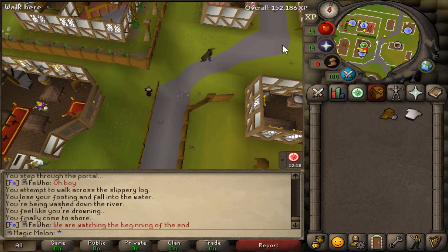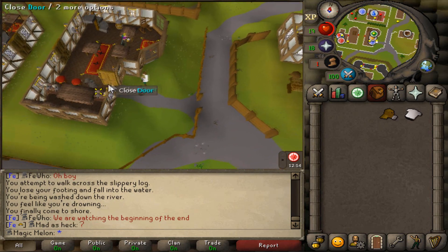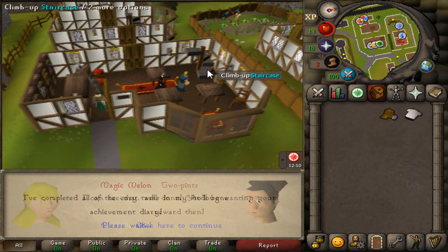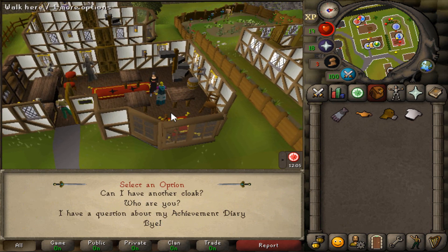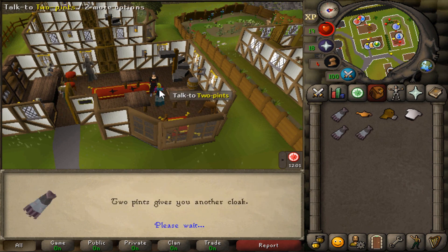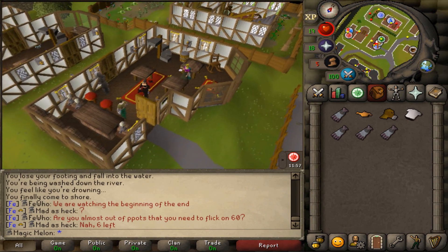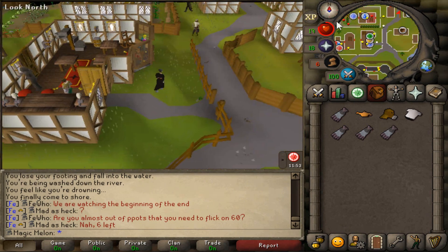We just completed Biohazard quest and it was quite fine. Didn't mess up anything, it went perfectly well. We got some Thieving XP from it, no level. And now we have ourselves an Ardy cloak - Ardy elite, easy, done. We got an XP lamp and some cloaks, which means we can teleport to Ardy an unlimited amount of times and recharge prayer. We can mine iron ore, all that good stuff.